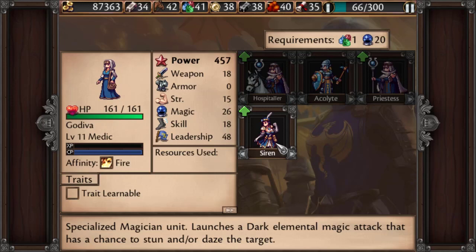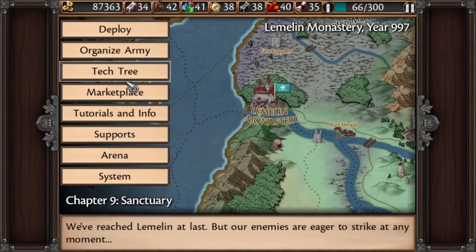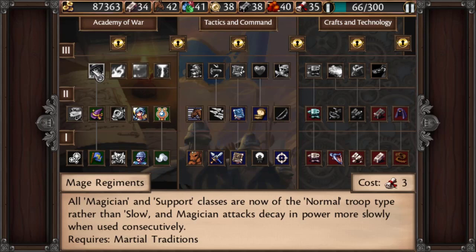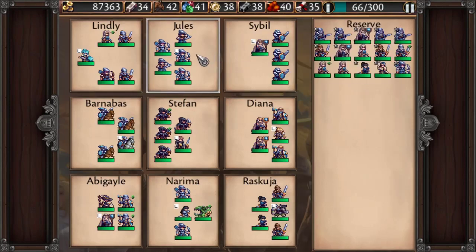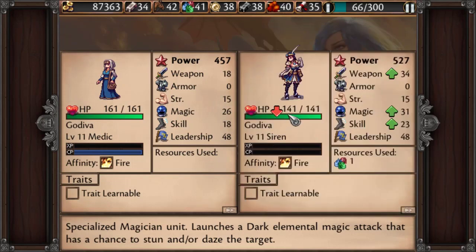So the Magician Archetype — there are a couple of things to talk about here. Their first turn is going to be a charge-up. You can actually bypass that with technology. With the Magician's Initiative technology, that gets rid of that charge-up. The other technology I want to talk about is Mage Regiments. All Magicians are of the slow movement type, but this technology makes them normal. So if you have an entire squad of Magicians they'll be slow movement type on the map, which is kind of bad, but that technology gets rid of that penalization.